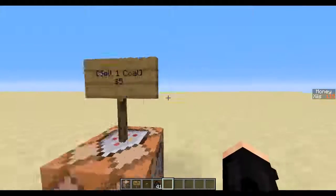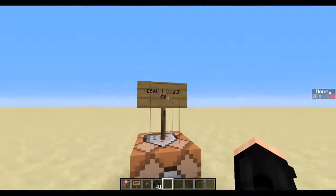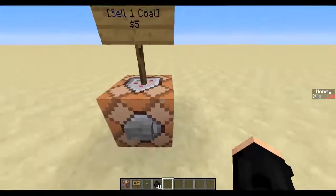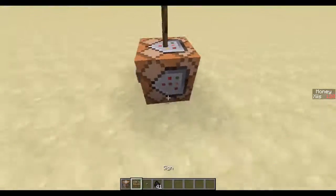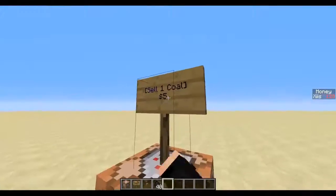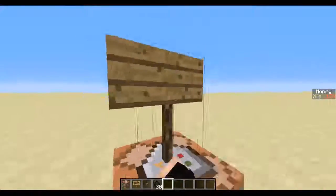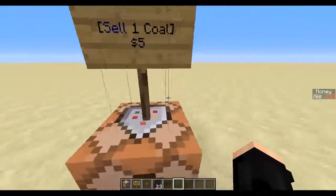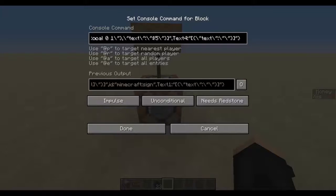There are other techniques for sell signs which use tellraw messages and testfor, but those can break if multiple people are trying to spam it at once. However, this method can't break at all because it's based off the player who clicks it. If you want to edit it, you'll have to cycle through the command — it will be in the description so it'll be easier to read.